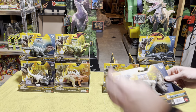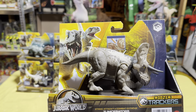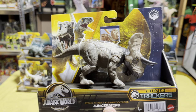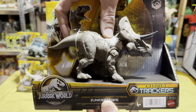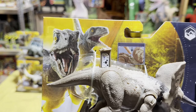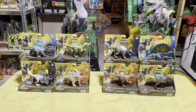The last dinosaur from Wave 1 of the Strike Attacks is the Zuniceratops, another really cool figure and my second favorite from this first wave. I really like the ceratopsian-type dinosaurs. It bobs that head and is ready to ram those horns into its opposition, which is super cool. And there's our scan code — now that was all of Wave 1.